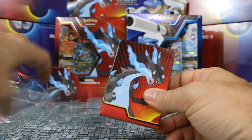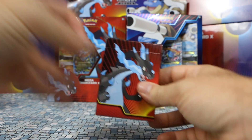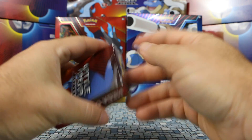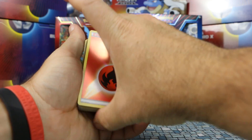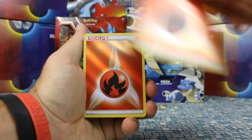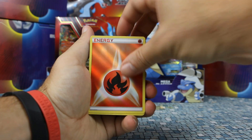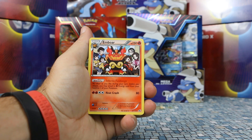We also have a deck box which features Mega Charizard X. Let's jump in and see what the deck has. I can already see some cool stuff — we have some Reverse Holo Fire energies. How many do we get? 1, 2, 3, 4, 5, 6, 7, 8 of them.